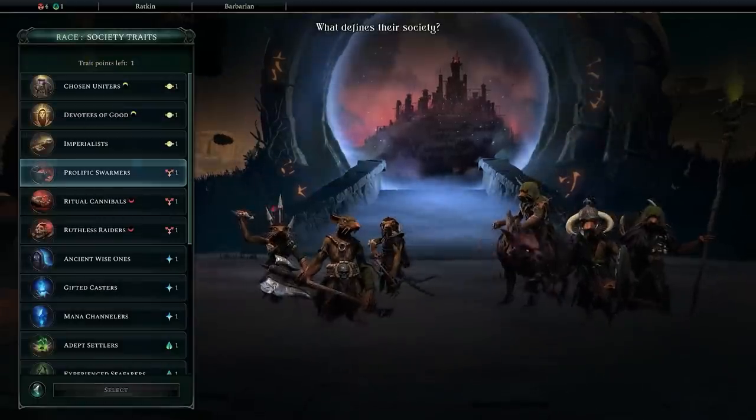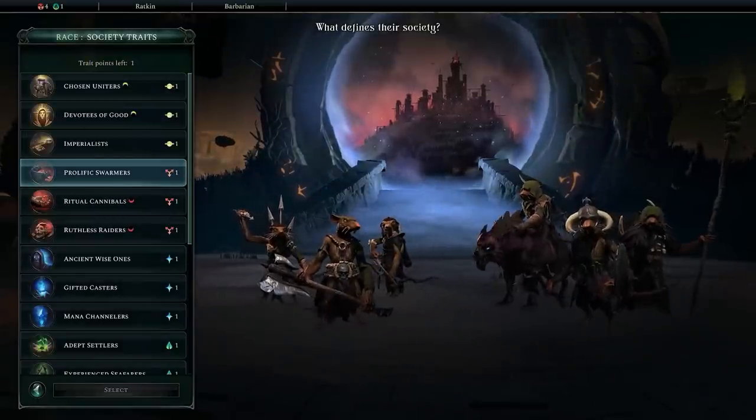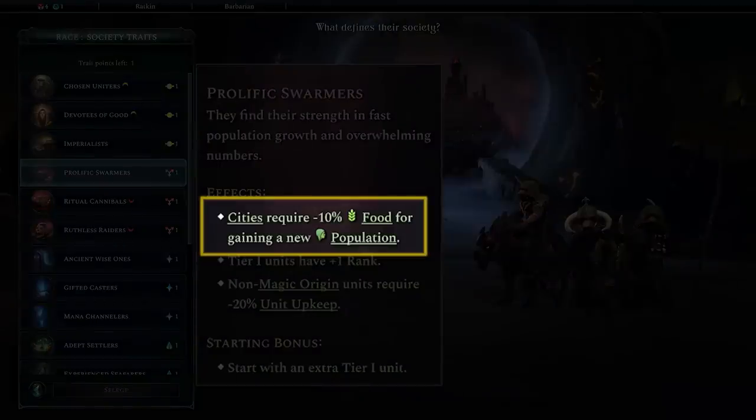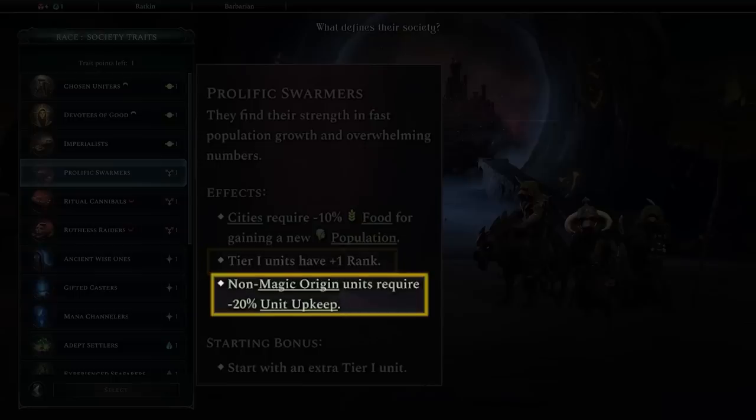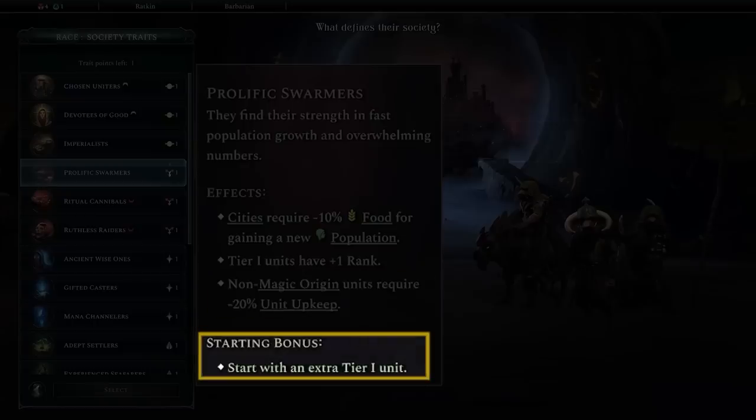Next, we need to pick our society traits. We'll be taking Prolific Swarmers for a few reasons. First, our cities will grow faster, giving us a stronger economy. Second, our low tier units will start at a higher rank, improving their combat abilities. Third, our entire non-magical army will have reduced upkeep, allowing us to field larger armies. And finally, we will get an extra tier 1 unit at the start of the game, which will give us a much stronger starting position and a lot of early game tempo.